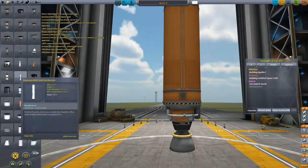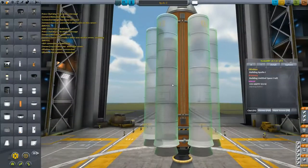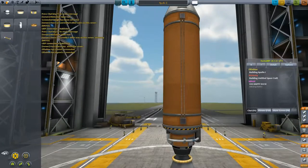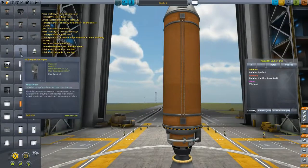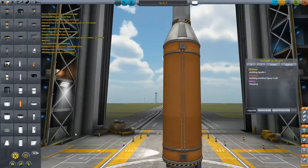I'm gonna get some of these engines going. I need them to be disengaged. Oh shit, I have fuel connectors — I totally could have done asparagus staging! God damn it.